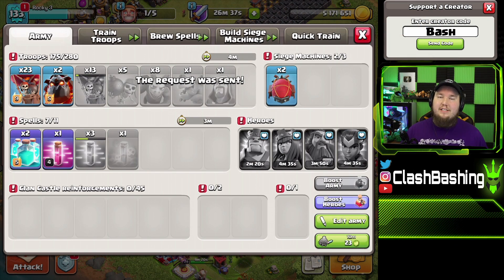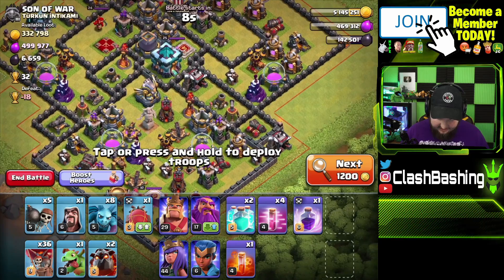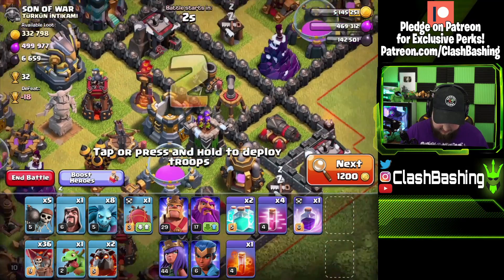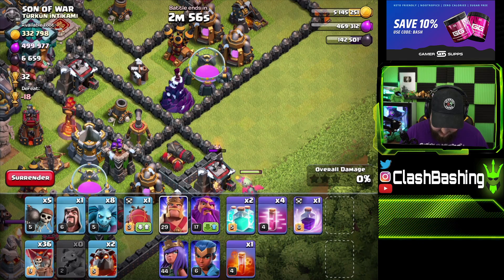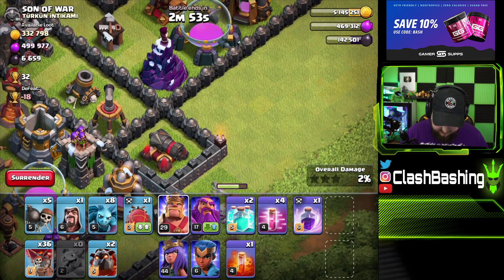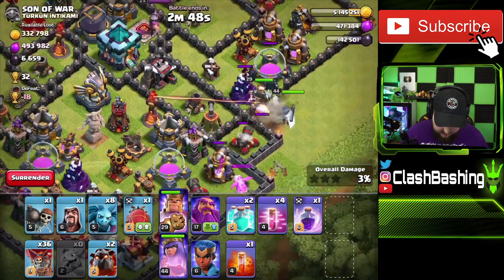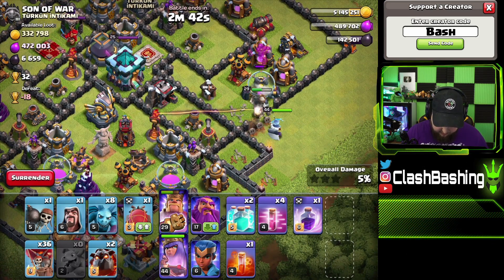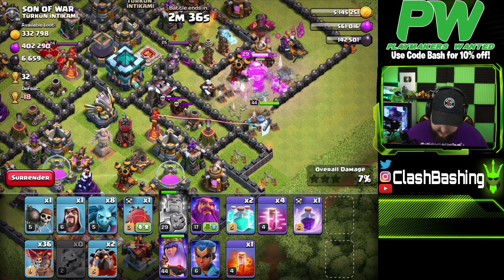Don't forget to subscribe, turn on those notifications, and use creator code Bash. Let me wait for the army to train up and go right back out. That first attack was decent — could have been better but it was decent. For the next attack, we're going to try to get out the eagle and the inferno. First, we're going to send our heroes right in to get this air defense and that sweeper out — I don't want that sweeper pushing from behind. Both sweepers are pointing upward away from where we're going with the electron, which could be good.